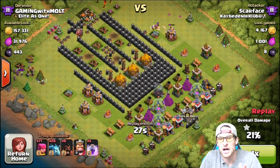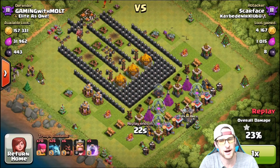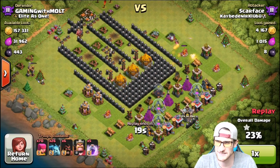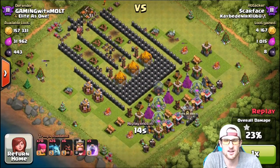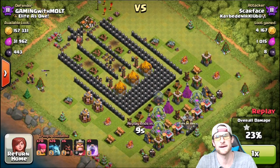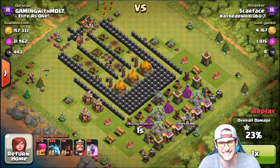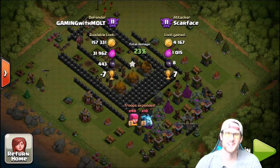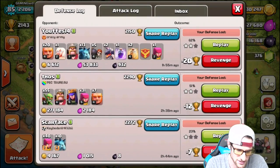He does have max hogs — all his troops are max — which is why I'm confused as to why his King is level 8, and also why he didn't drop his hogs. He could have easily taken out those Teslas and gotten the gold. But now he's just sitting there thinking, 'Do I really want to steal his gold?' He could have gotten it all, but I guess it wasn't worth it — he didn't know what else was up there, so Scarface just gives up.